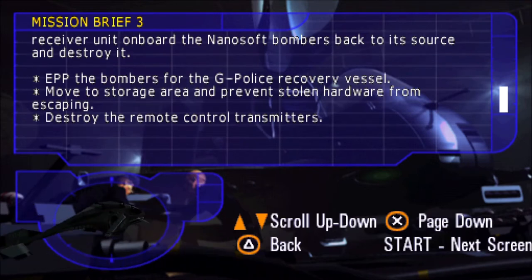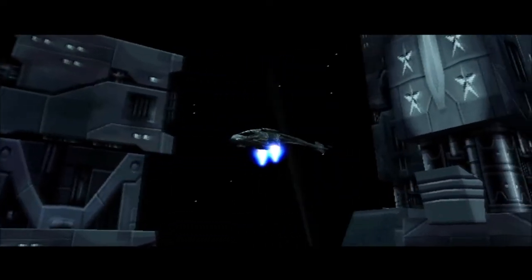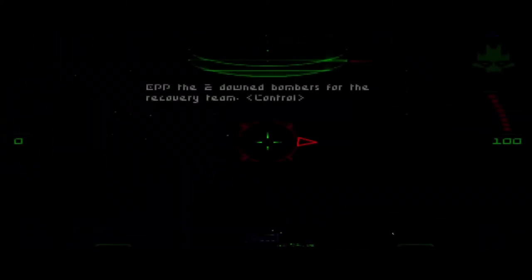All right, you heard her. Let's get this thing started. Gotta get these bombers before they go crazy. Fly into the tunnel and EPP the two downed bombers for the recovery team. All right, you heard him, let's get this started.